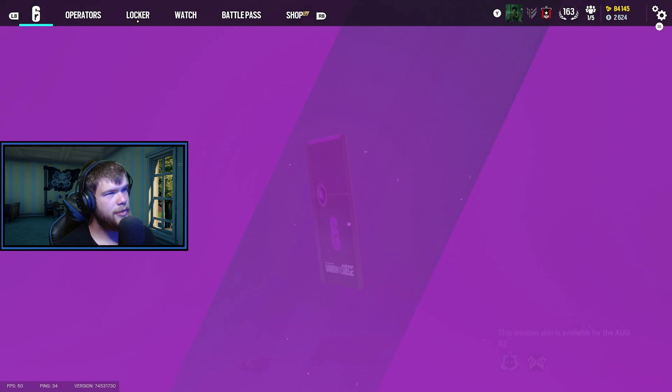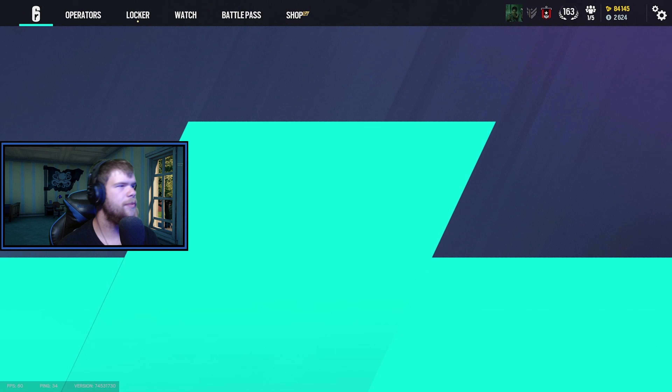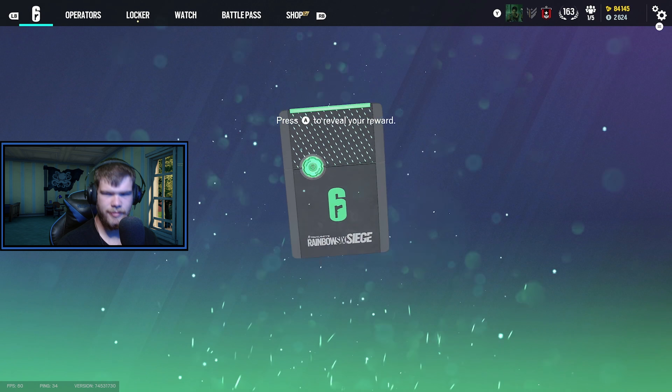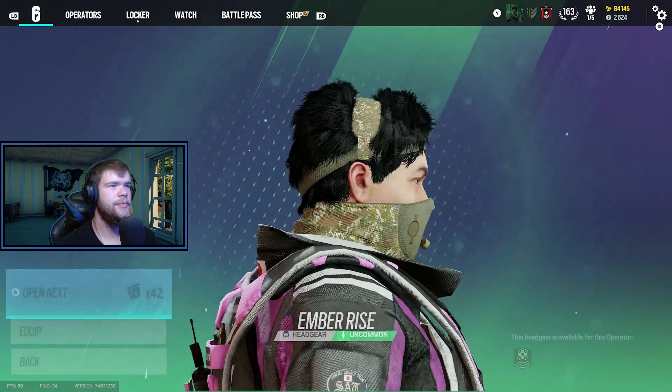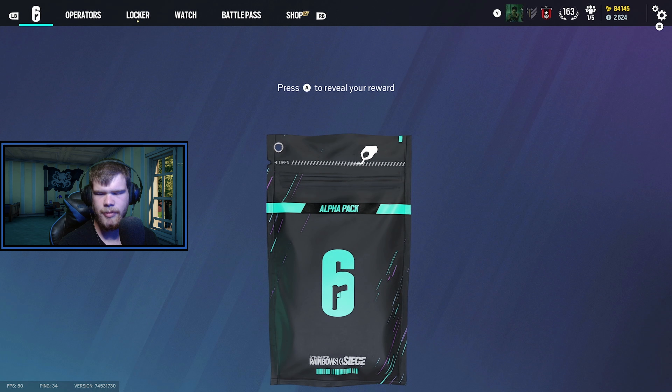Oh, legendary off the first one! That actually looks really good. What the fuck? I didn't even think about Dokumi. I'd love to have Moss G as well. Oh it's blue — dang, that sucks.